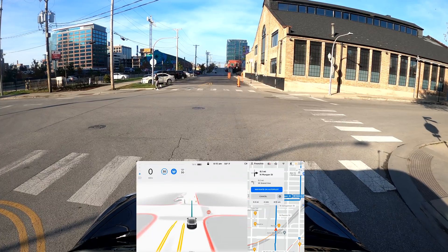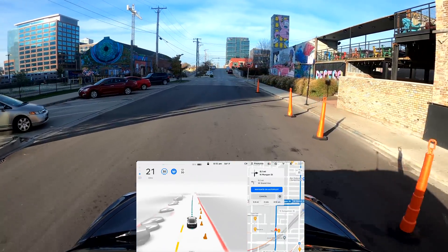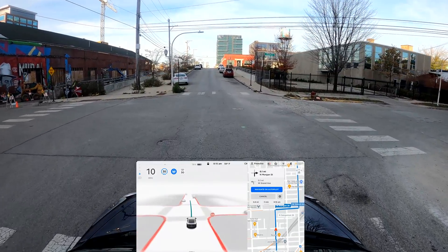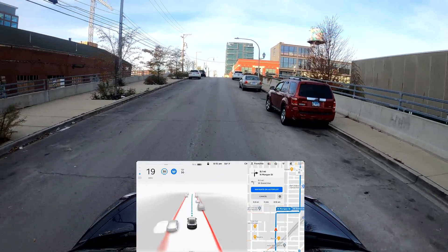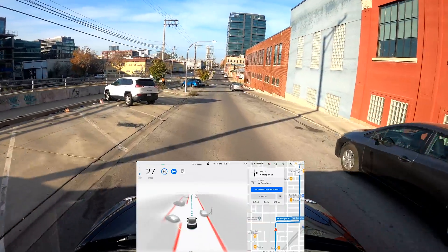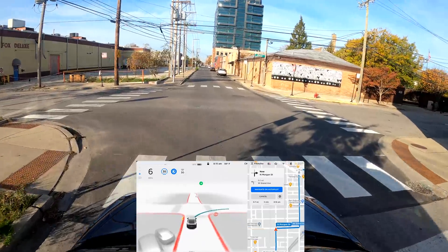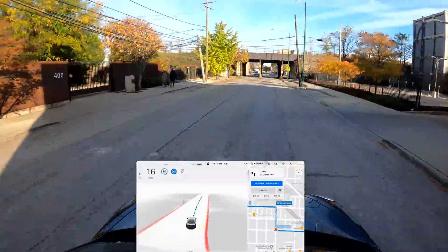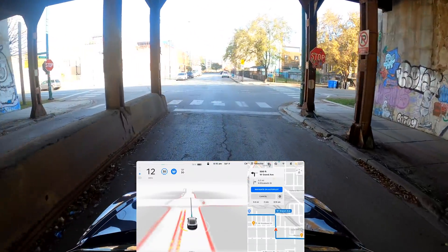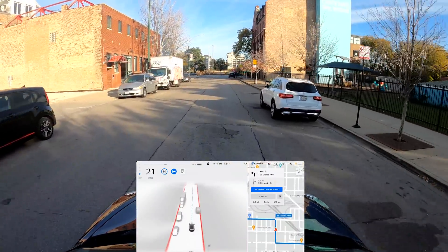Apparently crosswalk detection has been improved as well. It's slowing down for this person running — very good. There are a couple of cones on the right-hand side. Going through stops — very good. Making a right at this stop sign. It's a one-way so being on the left-hand side is fine. Very nice going under the bridge, and we do have a stop coming up.